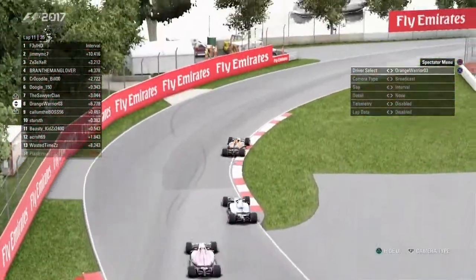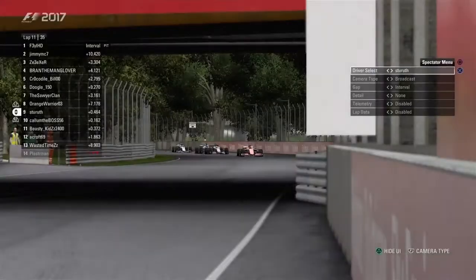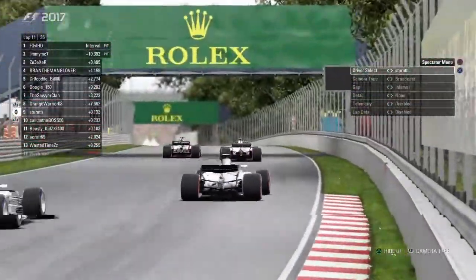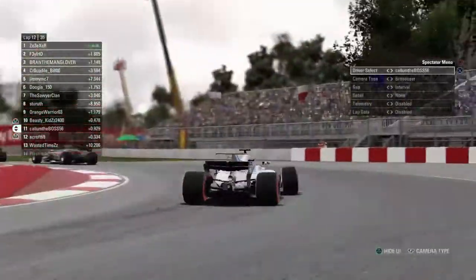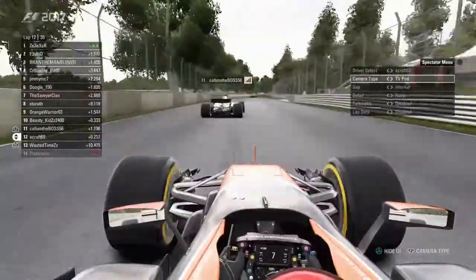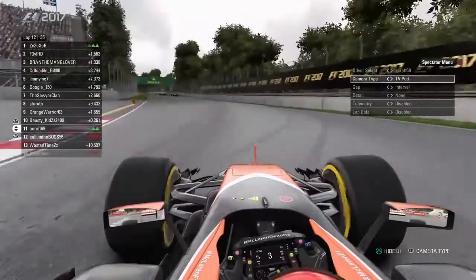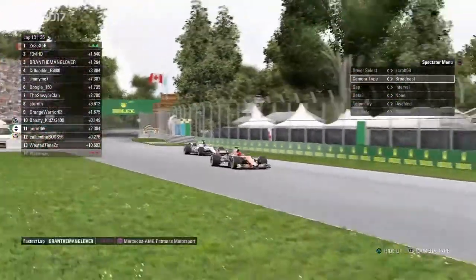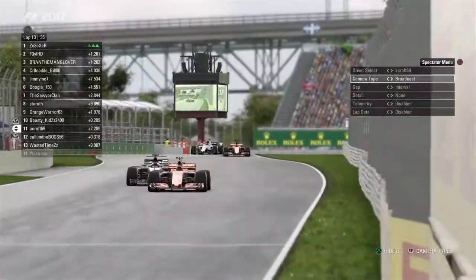Boxhorn is out in front of this battle — this is for the eighth position, folks. And you see the Force India in the back go around Callum and take the position from him. That's Lewis Bish now. He is going to start working on Boxhorn. Blackman all over the back of him. Callum in the Williams now looks like he's under pressure from Ethan Croft. And Croft is going to dive bomb him on the inside. They both push wide, but Callum's still there. Leader through the series of pit stops, Brandon Glover just set the fastest lap of the race in the Mercedes.